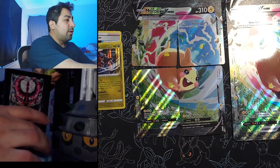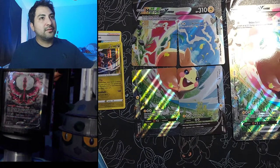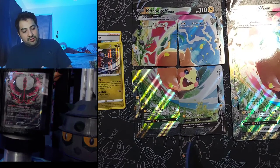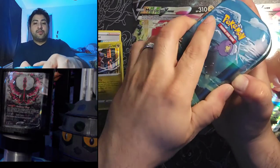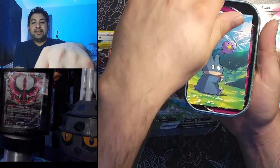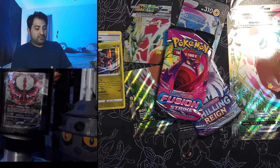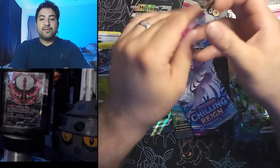Last but not least, opening up this little mini tin — Munchlax and Drifbloon on the front. Getting my pocket knife real quick. We got a pull from the mini tin last time, let's see if we can do it again. Got a Pikachu coin, a little art card, and two packs — Fusion Strike and Chilling Reign. We'll save Chilling Reign for last, trying to complete that binder too. Fusion Strike opened up really easily.